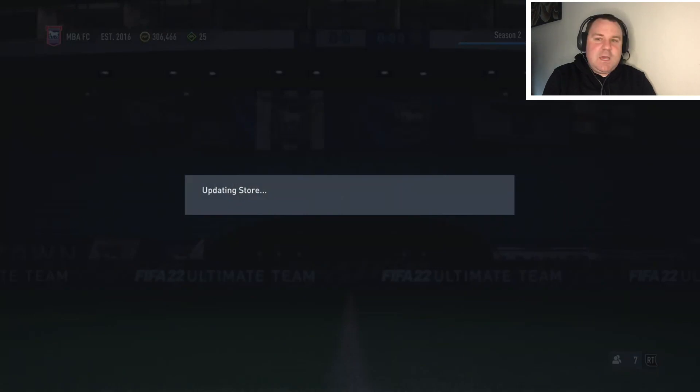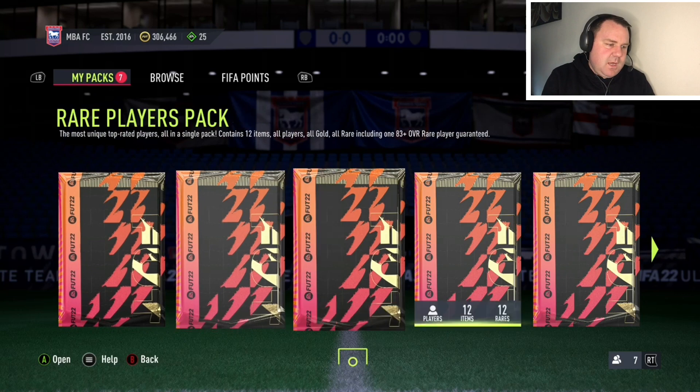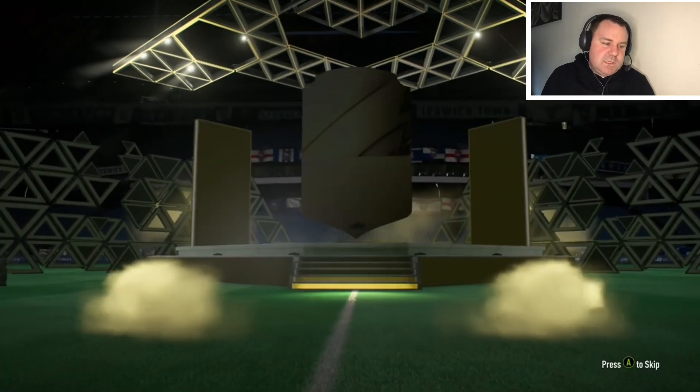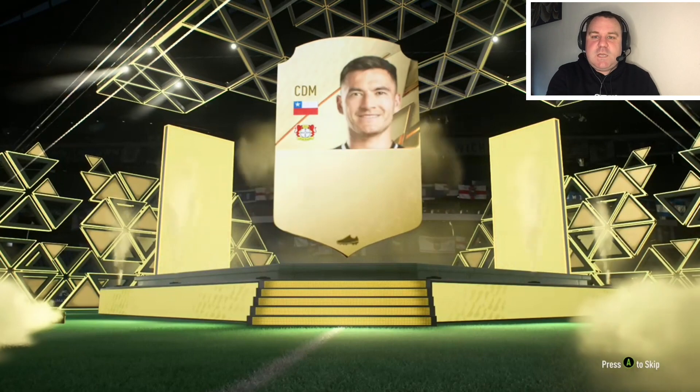A couple of packs in the store for us already — some tradable, some untradable — so we'll make sure we do the untradable ones first. This is probably the worst one, the small electrum player pack. Same story as always, we're looking for one of those big pulls. Can we finally get one this week? Who knows, but we're in with a shout as always.